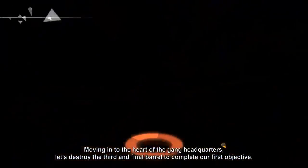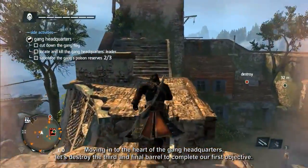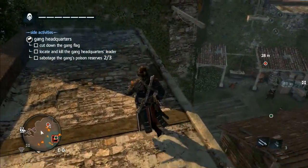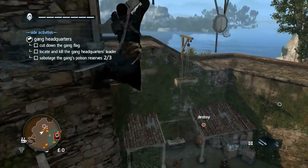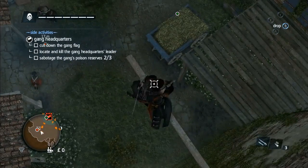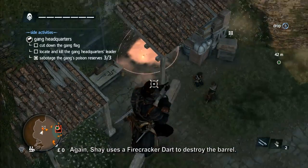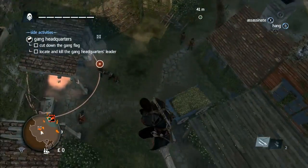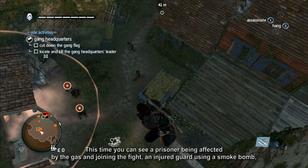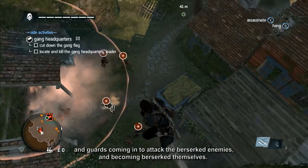Moving into the heart of the gang headquarters, let's destroy the third and final barrel to complete our first objective. Again, Shay uses a firecracker dart to destroy the barrel. This time you can see a prisoner being affected by the gas and joining the fight, an injured guard using a smoke bomb, and guards coming in to attack the berserk enemies and becoming berserk themselves.